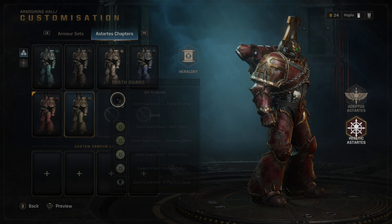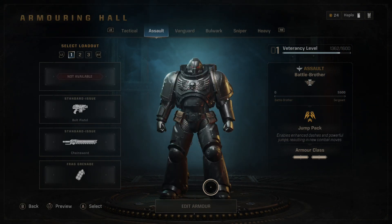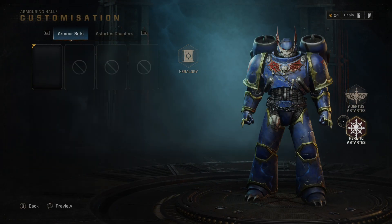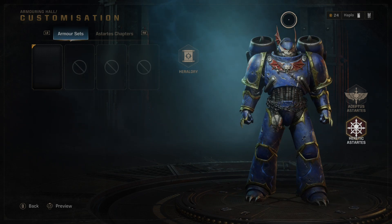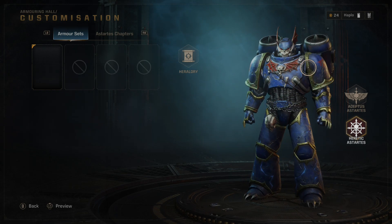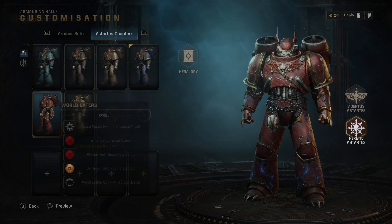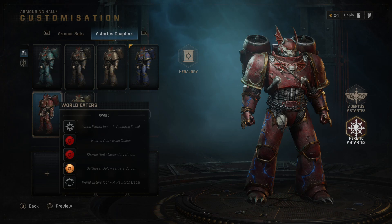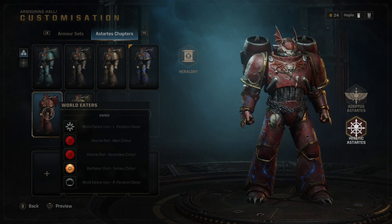So if I go along to - the assault, that's a good one to show you. Go in here, we get a Chaos Astartes. You can clearly see this is a Night Lord, right? It's got the bat wings, it's got the bat livery here - it's clearly a Raptor from the Night Lords chapter. And that rhymed! Because you can make him Khorne, but he still looks like a Night Lord.